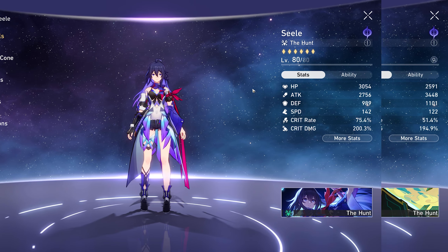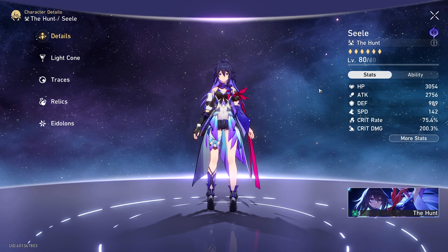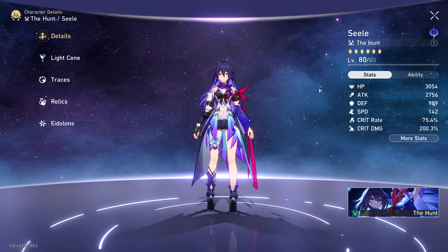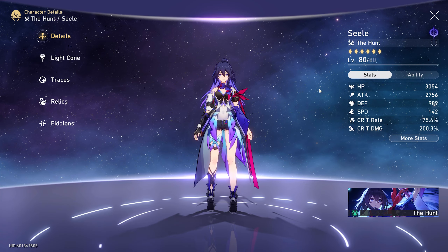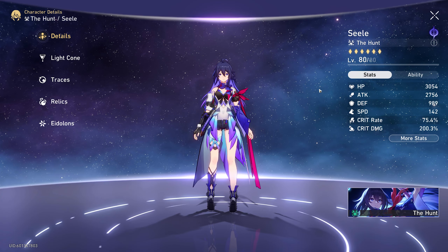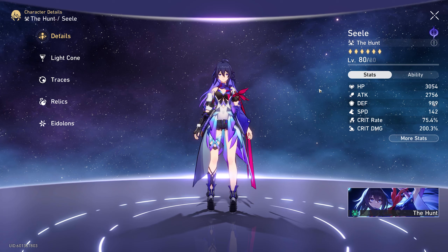With that said, I feel like my Seele build with around 55% crit rate and 190 crit damage is not too bad, all things considered. If I had an S5 weapon on her she would be a lot higher, and maybe even higher than this, but with the E6 capability of this Seele she's going to have a lot more to her playstyle than just these stats.